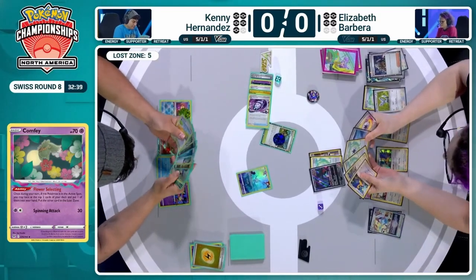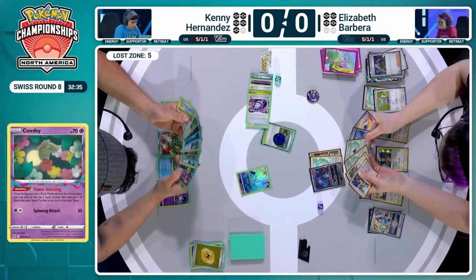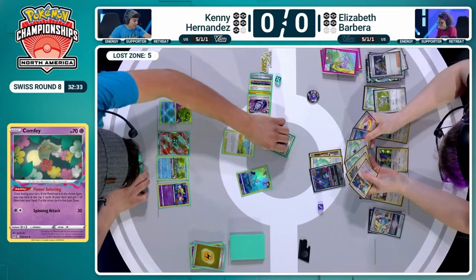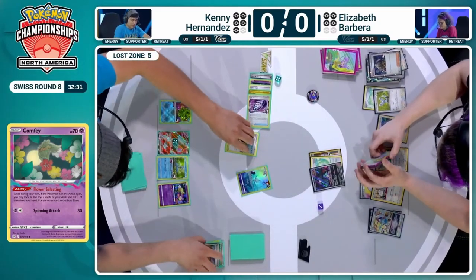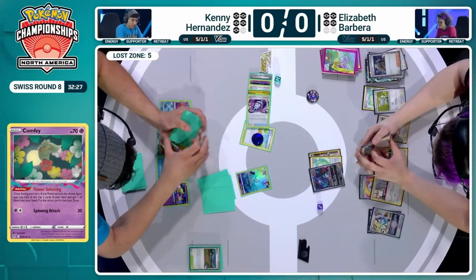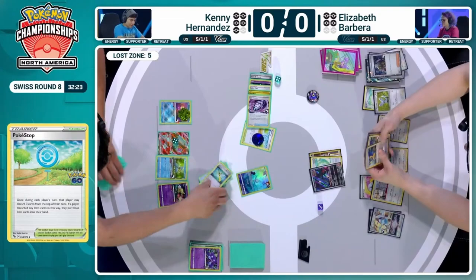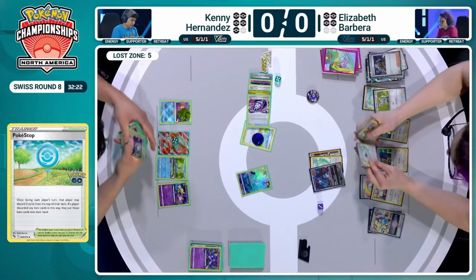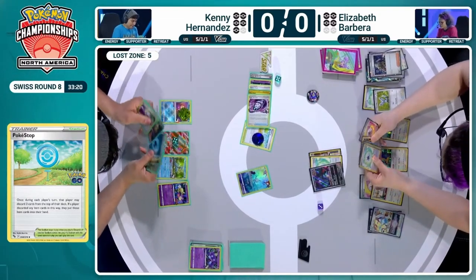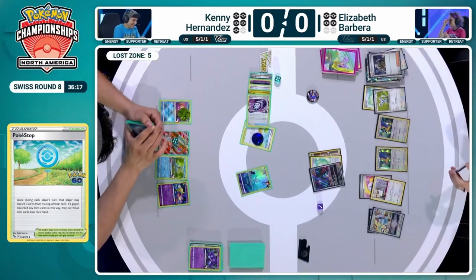There is a Mirage Gate hit off the concealed cards via Greninja. So now we've got some options — we need Pokéstop. There's Pokéstop as well. Kenny can bounce his own stadium and see three cards, looking to hit some items. He does hit two — that's a pretty nice swing. A lone Sableye hits the discard, but these decks play a lot of Super Rod — full four for Kenny here. A random Pokémon in the discard is not that big a deal.